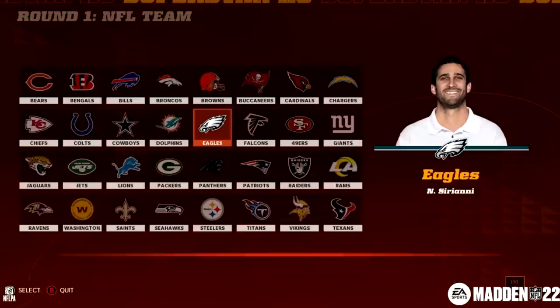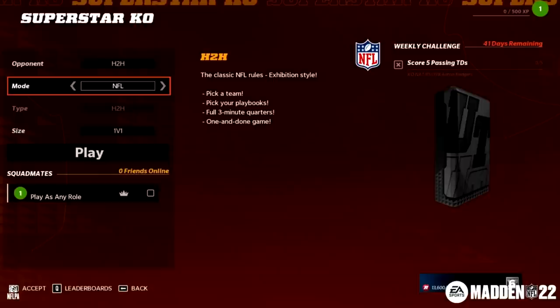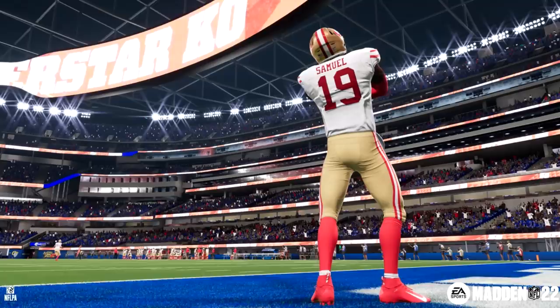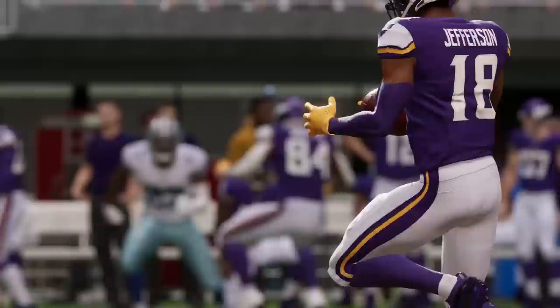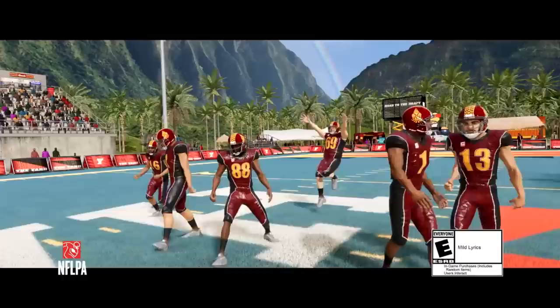Number nine on the list is that team play has returned to the game — not team play inside Ultimate Team, but regular team play where you can take the Packers versus the 49ers and have three of your friends versus three other guys. One can be the QB, one the wide receiver, one the running back. You can now do two-on-two or three-on-three with regular teams inside the Superstar KO mode — something long requested that is finally back.